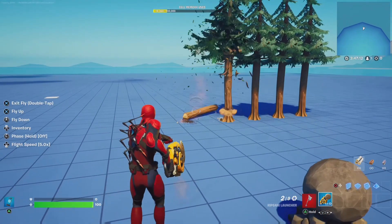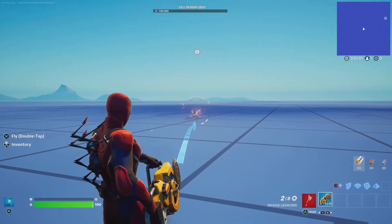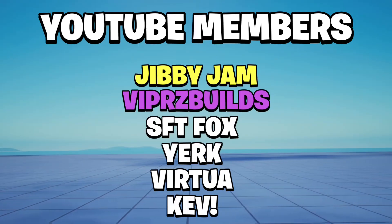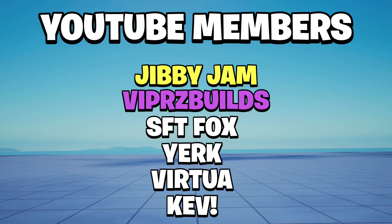Yesterday, Epic dropped a secret update on creative mode, which included the new Ripsaw launcher weapon. I decided to show what this weapon can do in today's video. Before we start, make sure to comment below what you think of this new weapon, and shout out to my YouTube members. Let's dive right into this.